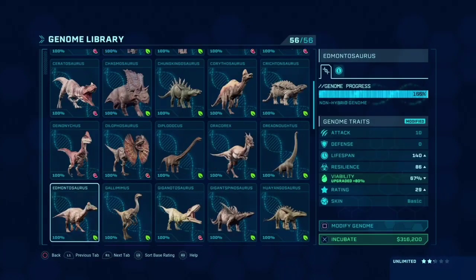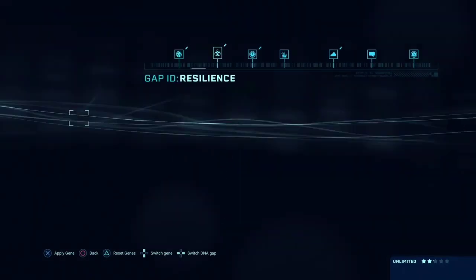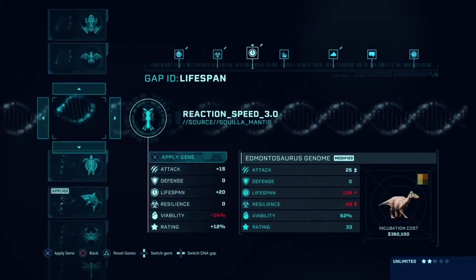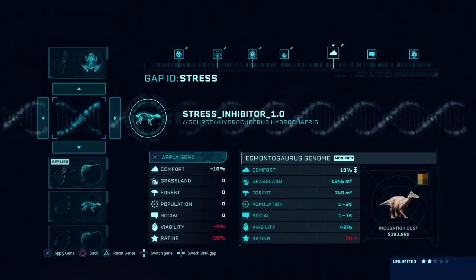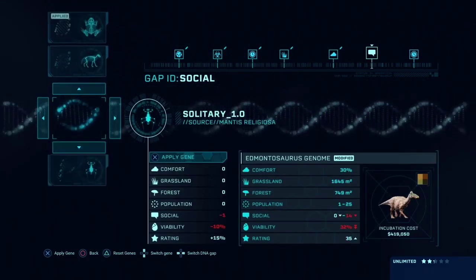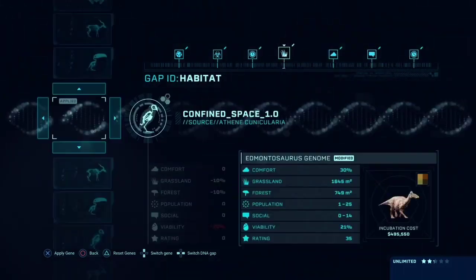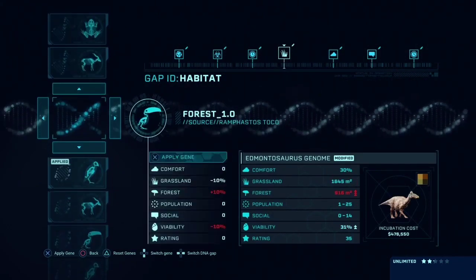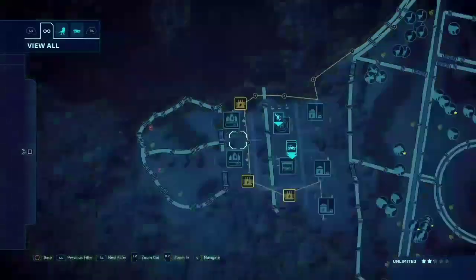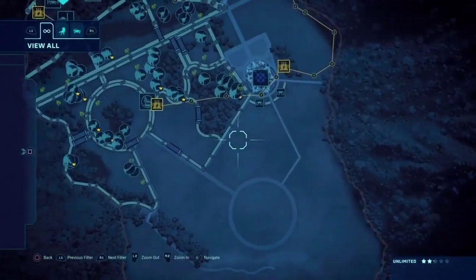We're also going to make some edmontosauruses. I don't think I've modified this genome yet. We'll go ahead and do wetland, and increase its lifespan — age slice span zero to 14. Now let me find where I can edit the land requirement — there it is, that's good. We'll incubate that and wait patiently.